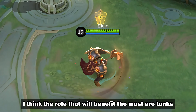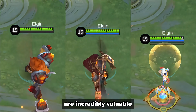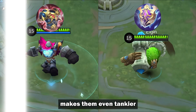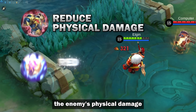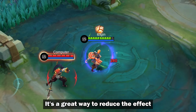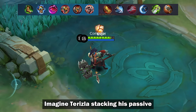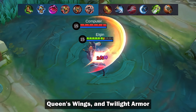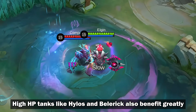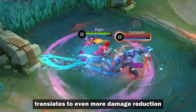I think the role that will benefit the most are tanks. The damage reduction and easier activation are incredibly valuable. Combining it with passives like Anti-Keras and Athena's Shield makes them even tankier. Anti-Keras directly reduces the enemy's physical damage, while Athena reduces magic damage taken. It's a great way to reduce the effect of high penetration items like Divine Glaive and Malefic Roar. Imagine Terizla stacking his passive, Queen's Wings, and Twilight Armor — that's three layers of damage reduction. High HP tanks like Hylos and Belerick also benefit greatly, as their higher HP translates to even more damage reduction.